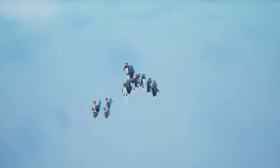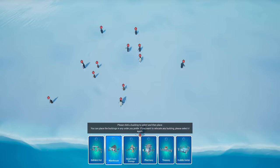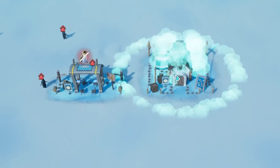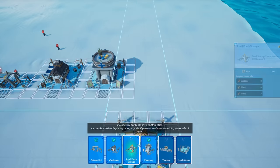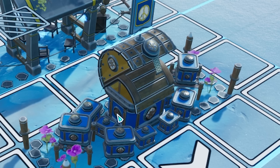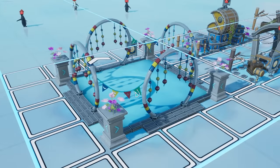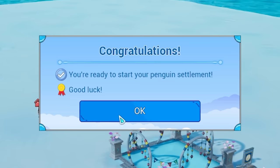So basically, we start off with a load of adult penguins and a load of baby penguins, and the game suggests we build these initial buildings first. Builder's Hut obviously allows our penguins to build stuff. We can place down a warehouse to store stuff. We've got a pharmacy to store herbs and medicine, a small food storage for that. We've got a treasury - look, it's actually a little treasure chest roof. And then we've got a huddle center, which is where my penguins go to celebrate. We'll put that somewhere in the middle - there we go, we're ready to start.